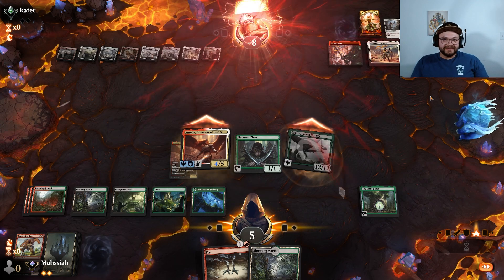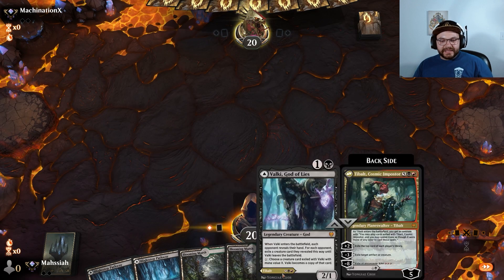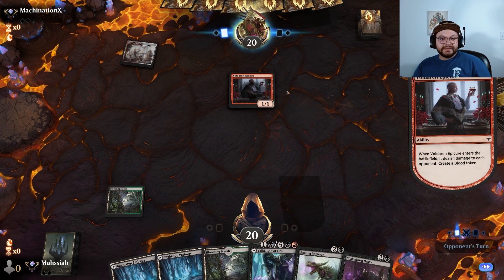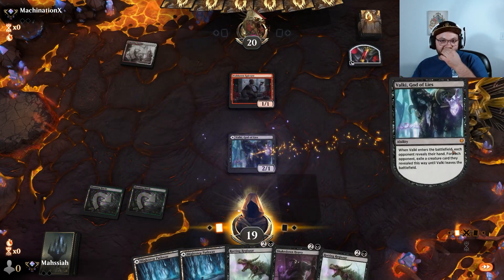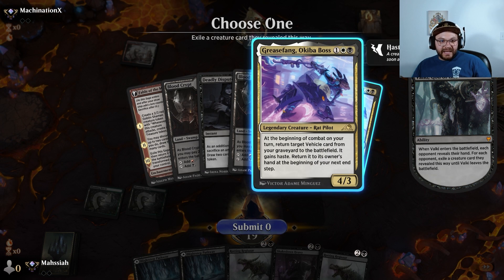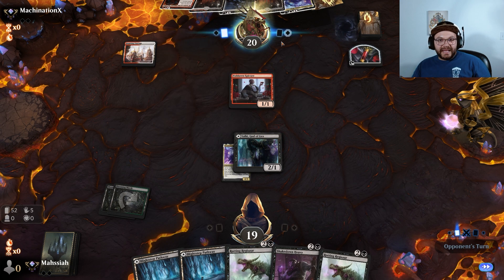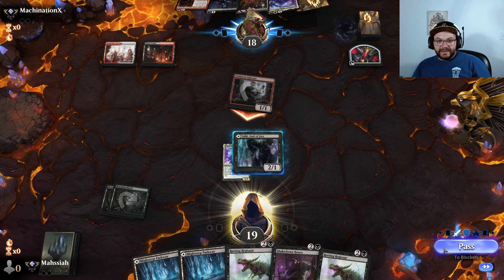Here we are back with the Jund Fight Rigging deck. I'm going to keep this hand — it's got all my colors, a 2-drop and 3-drop. Let's see what our opponent's up to. Start with a Blooming Marsh — they're playing Epicure. This could be a few different decks. Let's play a Bulky, see what we hit. Grease Fang combo! I don't love our matchup against Grease Fang, just because we don't have much disruption right away. Out of the board we get a lot more. But if they have a turn 3 combo, we just lose.